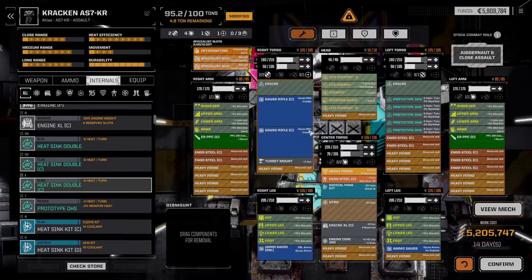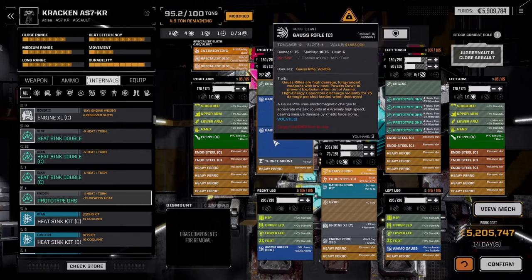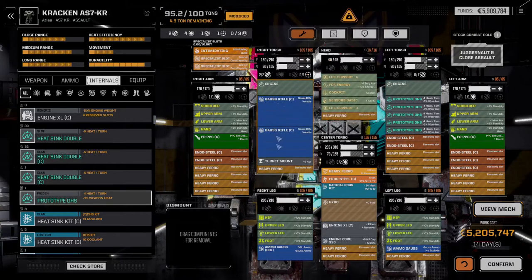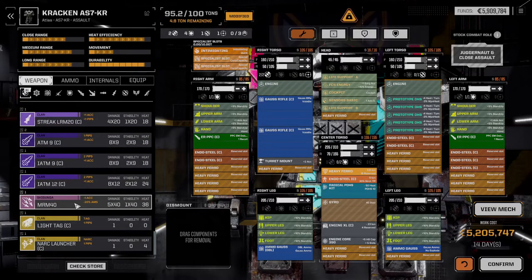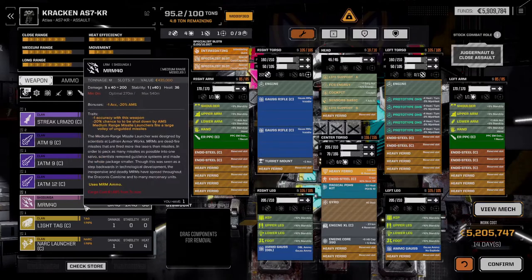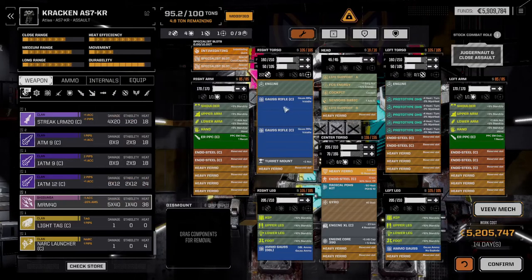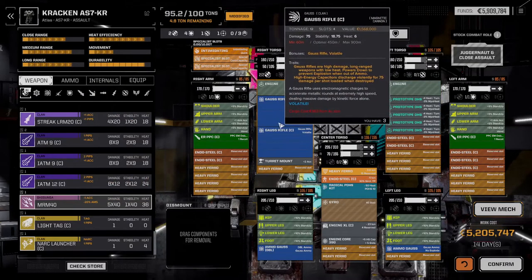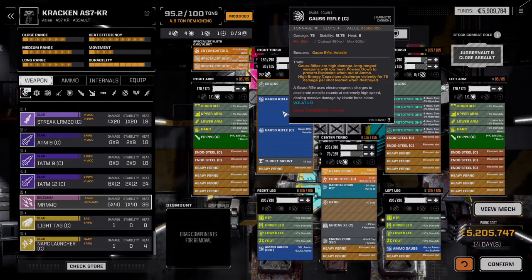It's worth noting that earlier in the game, smaller damage instances but more of them is better than big pinpoint damage. Gauss rifles are good once your MechWarriors can actually land the shots. But if you have a choice between a gauss rifle with a 15% chance to hit and an MRM-40 with a 15% chance to hit, you're going to do a lot more damage each round — with 40 missiles each having a 15% chance to hit — than with a gauss rifle that either completely misses or hits. Those are the considerations when looking at tonnage, slots, and damage of a weapon.